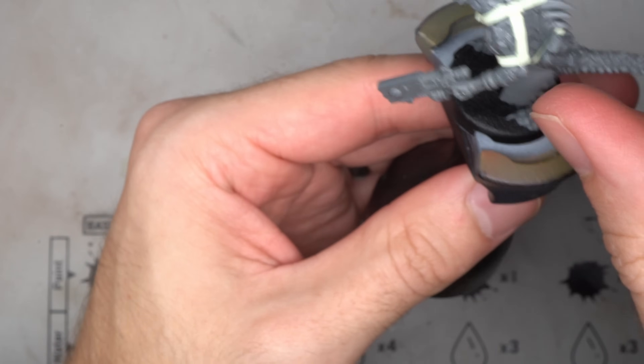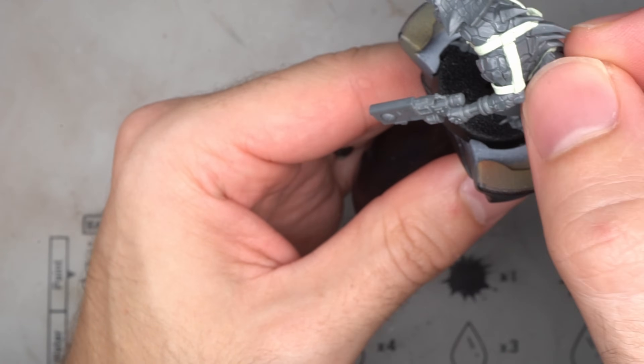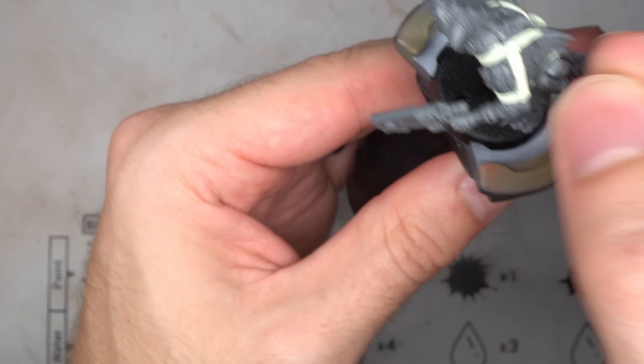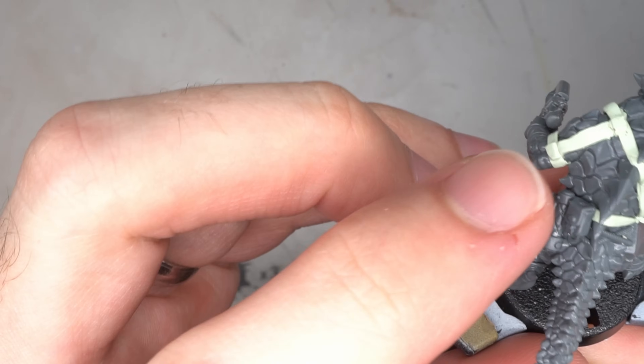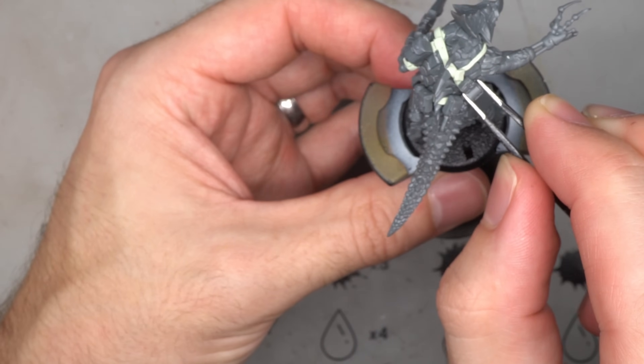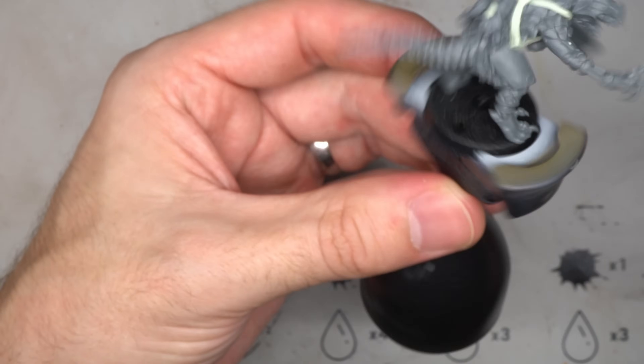To give these straps a purpose, various pouches and equipment were superglued to them. These were sourced from a range of different kits, including Votann, Palanite Enforcers and Tau — essentially anything that looked a little techy but not overly stylised.